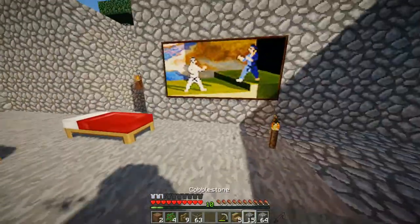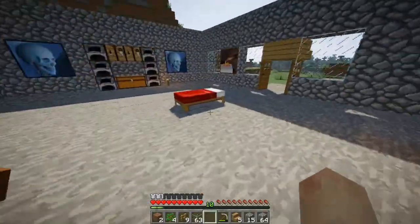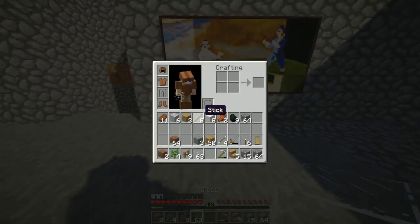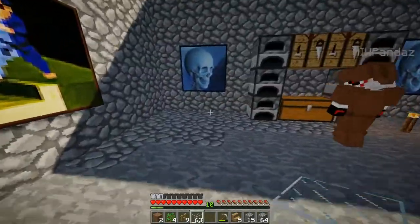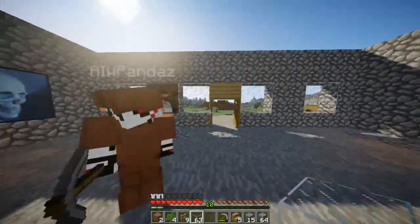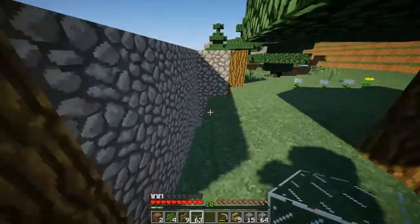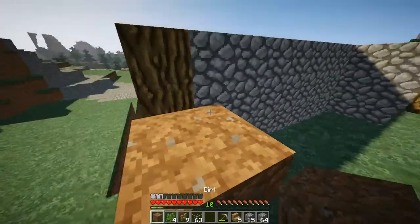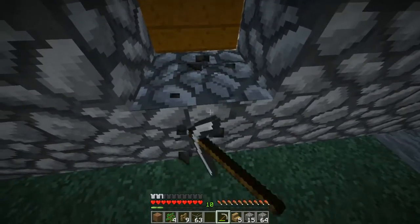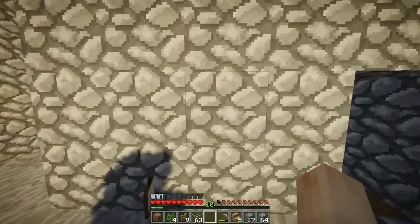We can make this like a TV area. Yeah, have like a little couch right here. Here's your bed — where's your other bed? We can make this like the TV right here. Actually, I'm gonna make an underground room for our bedroom. Wait, we can make this into a secret room — there's a door behind the painting. You can walk through it!